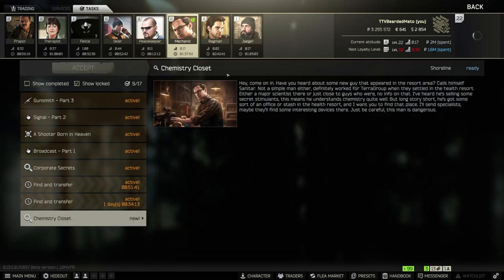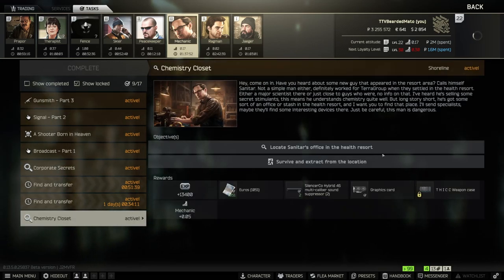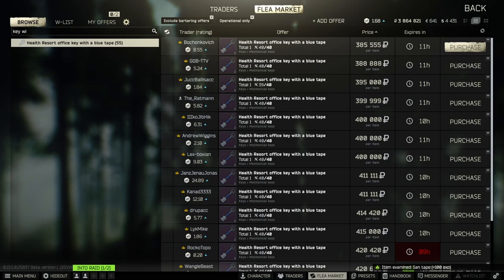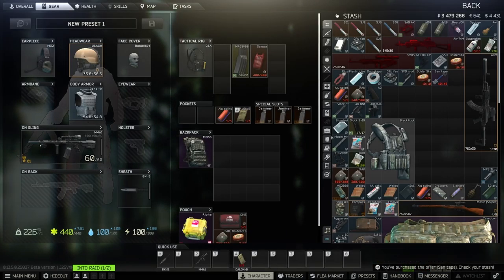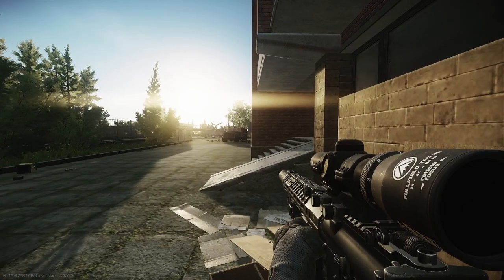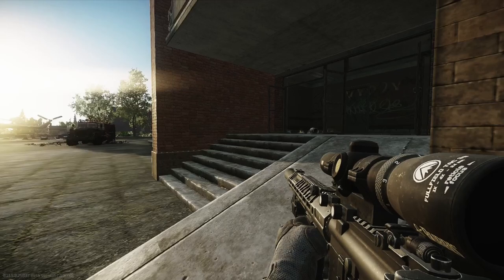Hey guys and welcome to Chemistry Closet. This time we're going to Shoreline to locate the senator's office in the health resort. To open it, we had to buy the senator's office key — the office key with blue tape.